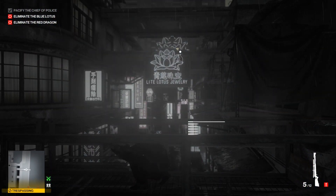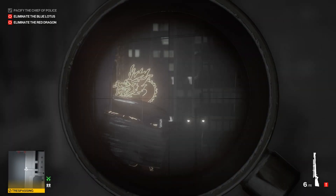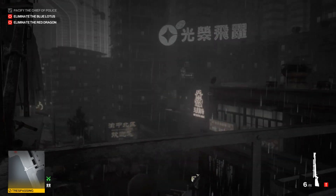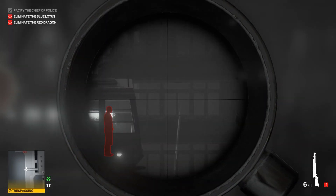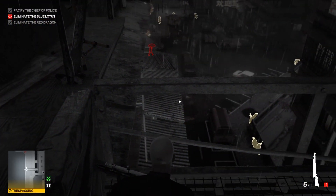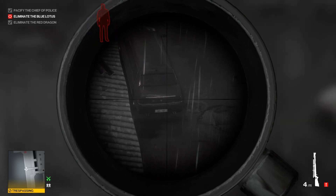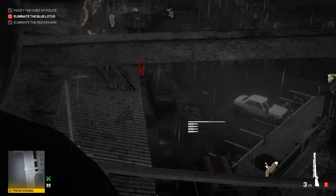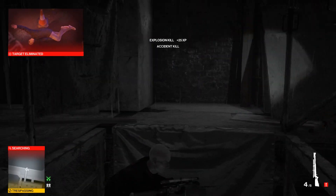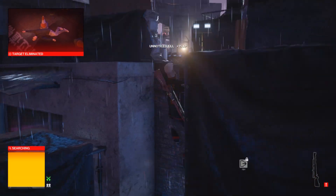That guard over there is sometimes eating, sometimes watching over here, so be careful if he's watching. There's a moving platform - a shutter, I'm not sure what it's called. Just aim for the edge of the beginning of the crate and that will kill the target. The second target is downstairs at the car - when you shoot the end of the car, he will move towards it, and four or five shots and the car blows up. It's an accident kill.